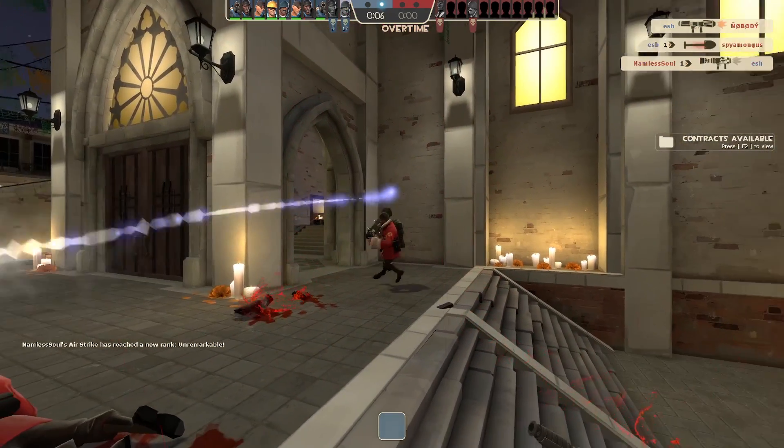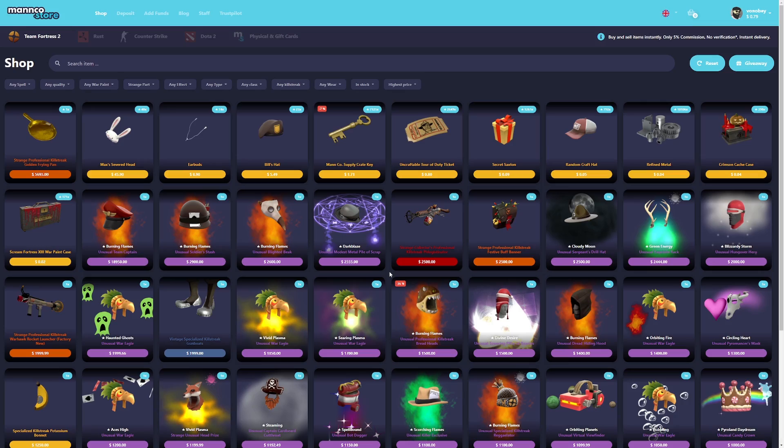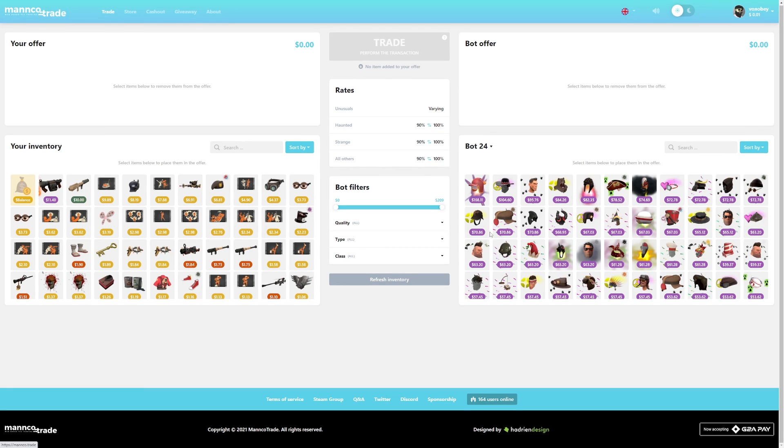Did I just jump off the fucking loose cannon and land a Market Gardener? The sponsor of this video is Manco.store — ever wanted to buy a killstreak Market Gardener? It can be a great place to do it, with lots of options. You might also want to check Manco.trade, a fully automated trade site with bots that work 24/7 where you can trade your stuff for theirs. All the links are in the description.